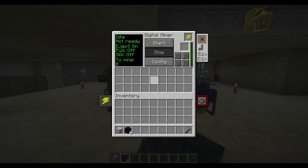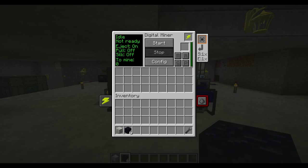The confusing thing about this mod is the interface for the digital miner — it can be a little tricky. If I right-click on it, you can see in the upper left it says idle, not ready, eject on, pull off, soak off, to mine zero. On the right you can see the power source — I have 40,000 RF stored up right now. In the upper left you can also place a battery if you choose to do so.